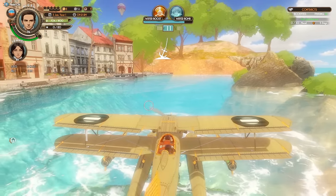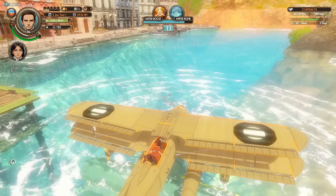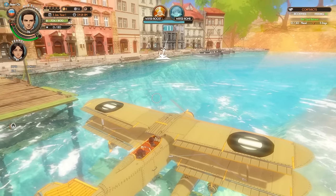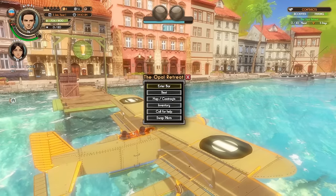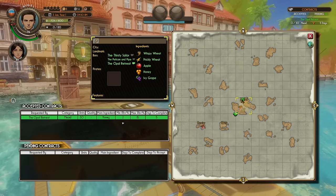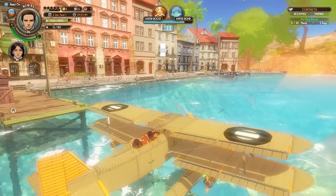Here we are with my lovely biplane and I've got my logo on the wings. You can import your own custom logos, not only for your plane but also for the bottles you brew. You can also import a custom camo pattern, but I have not tried that out yet. The bar that we're docked at — I do believe we have a contract with. Yes, the Opal Retreat wants 30 units of mead using honey, with an alcohol by volume of 2 to 15%. We can do that. We'll need to pick up some ingredients though.